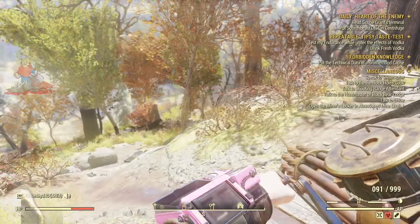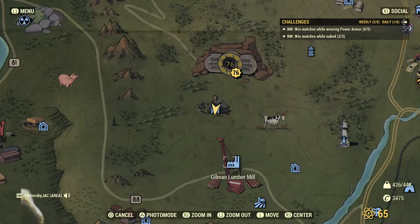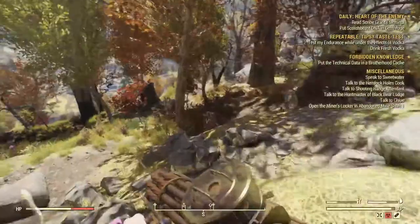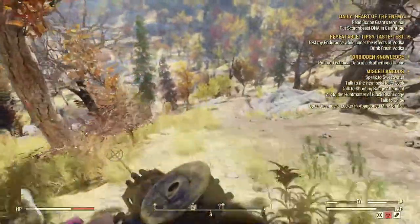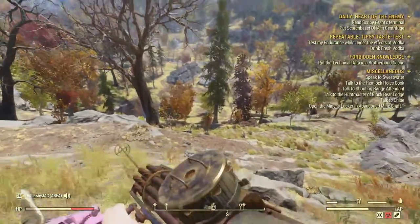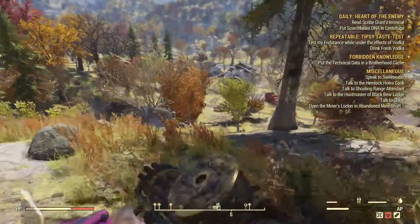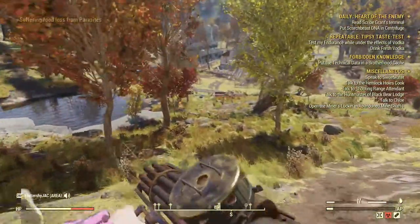All right, we were right here at the moonshiner shack and we're going to be running all the way down here to the lumber area. This is also really good for wood farming, so that's another method — you can look for wood here because there's a lot of cooking and crafting uses for it too.